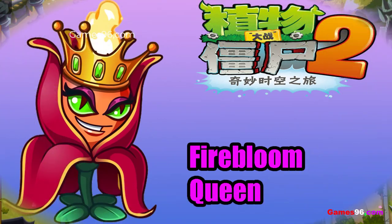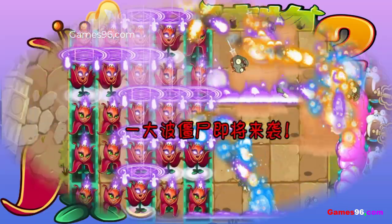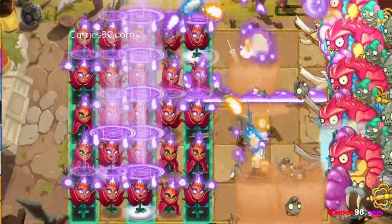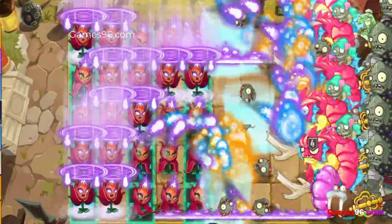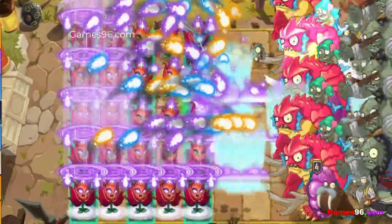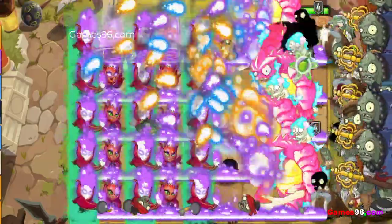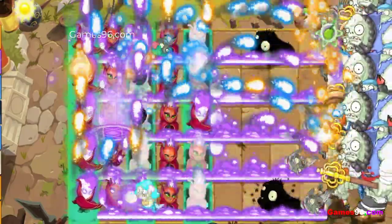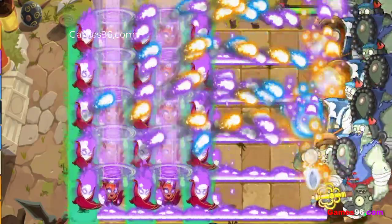Firebloom Queen attacks zombies in her lane by shooting fireballs at them, similar to Dragon Fruit. When a zombie gets within 3 tiles ahead of her, Firebloom Queen will set the tiles alight, similarly to Jack-o'-Lantern. She will release her fire until all zombies are defeated in the respective range. When fed plant food, Firebloom Queen blows fire trails on her lane and the adjacent lanes for 6 seconds, similarly to Fire Peashooter.